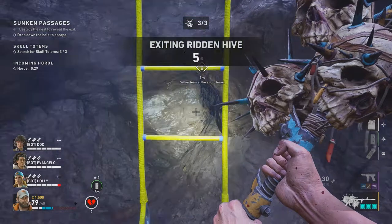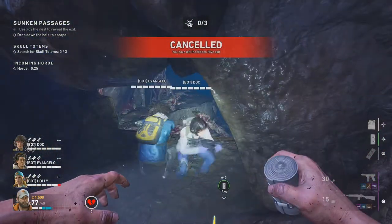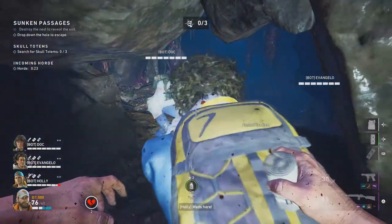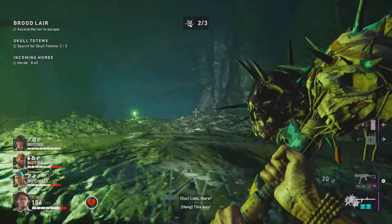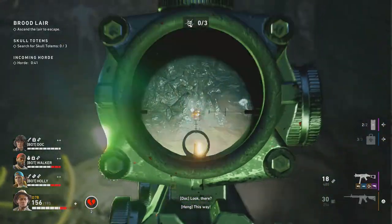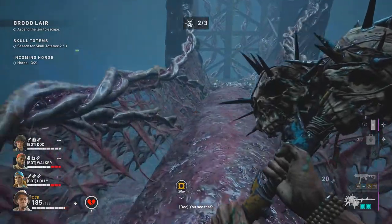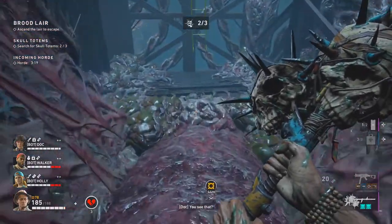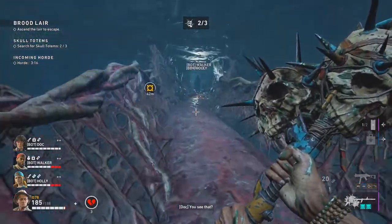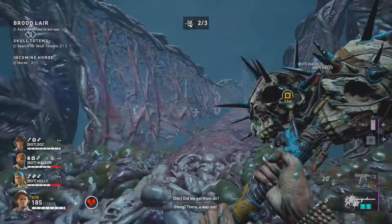When you're inside the hive, your main objective is to get out, and that's where the yellow rope ladder comes into play. A broken rope ladder will lead you toward where the true exit is — a well-lit area with an intact rope ladder. Just like when you entered, all players need to be in this vicinity in order to go out and end the stage.